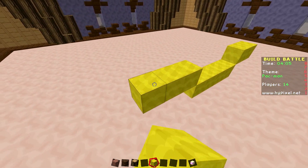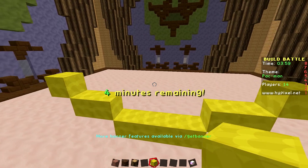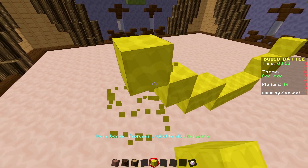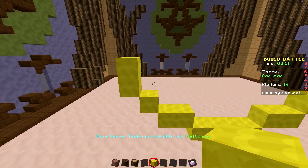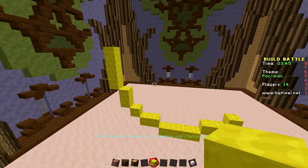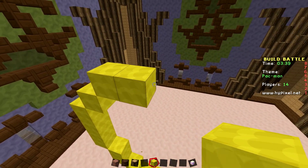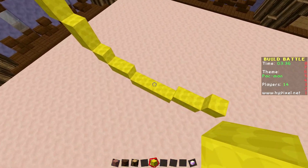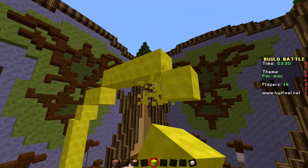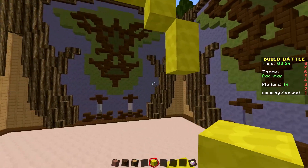I thought there would be more time. You've got four minutes, it's fine. What you do is you build a Pac-Man. There's a star at the end, special effects and stuff you can use — you can change the floor texture, the weather, add particle effects. You won't do it first, but once you've got the hang of it you will. You're lucky you started with quite an easy one. I have no idea what I'm doing. I've forgotten what Pac-Man looks like.